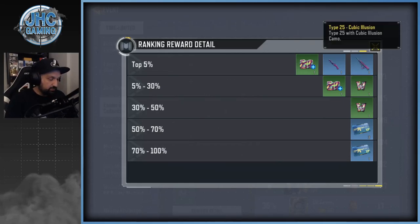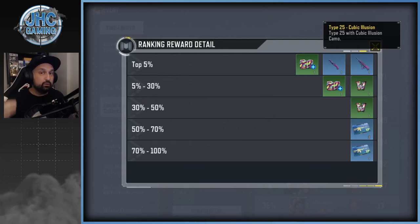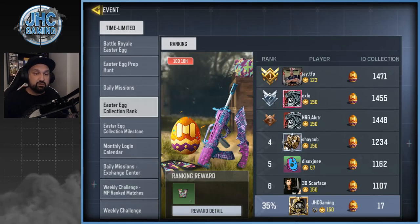If you reach the top five percent, you'll get a Cubic Illusion knife and a Cubic Illusion Type 25. I know the Type 25 got nerfed this season, but balance changes happen every season — it was always one of the top ARs and might be back. Also, a lot of free-to-play players don't have a rare Type 25 skin, so this is a great opportunity. We have 10 days to do it.